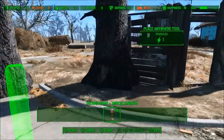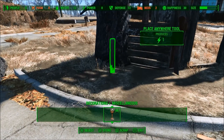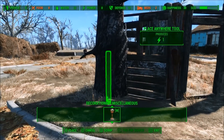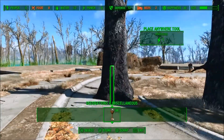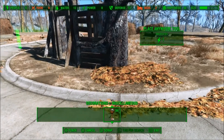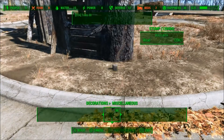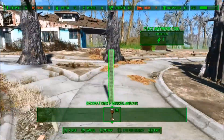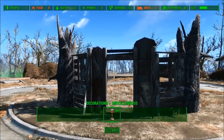You'll be seeing me use the Place Anywhere mod almost throughout this build. The Place Anywhere mod can be a little finicky to work with sometimes — it might not pick up what you want it to. But I saw there was an update recently that adds some extra tools to place as close as possible to the item you want to pick up, and that should make it easier to pick up the exact items that you want to move.